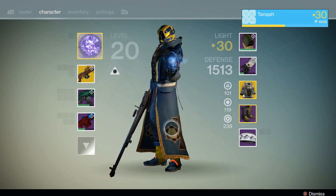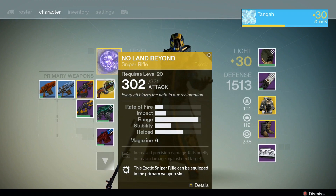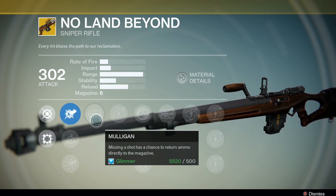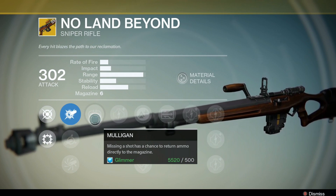That thing's massive. Good things about this gun: it can be equipped as a primary weapon, which is good because you should be able to put primary weapon ammo into it — that's the first really good thing. It also has increased precision damage, which means if you hit someone in a precision spot it's going to be a lot more powerful. Also, missing a shot has a chance to return ammo directly into the magazine, which is a good perk — if you miss your shot you just get one straight back into the chamber.